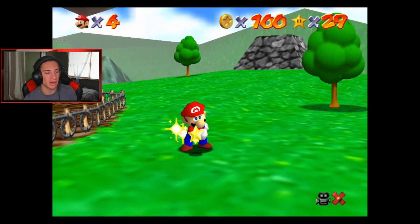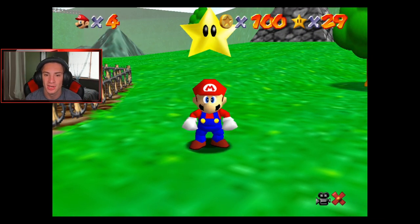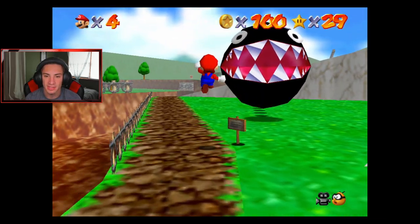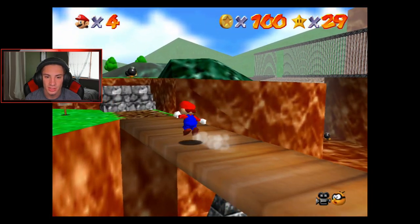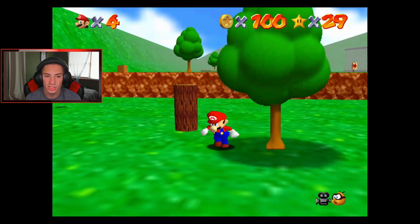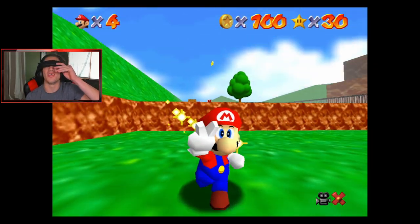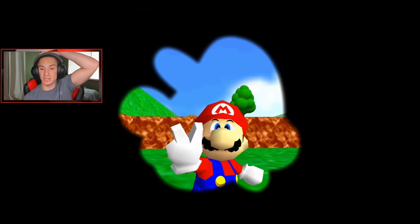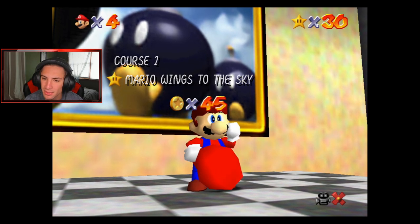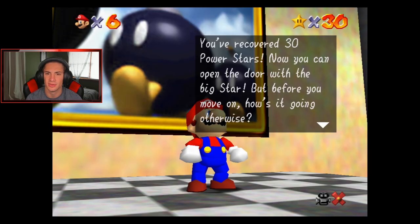Getting all the power stars here — we're cooking! We're about to have 30. We're going to grab this one and then the one we earned earlier with the wind cap in the sky. Crush that one, then just long jump across here. Don't grab the wrong power star — there's a blue one over here, you've got to grab the right one otherwise we go back to the hub world. Doubling up on stars — let's get exactly 100 coins. That was the hardest 100 coins I've had to do.